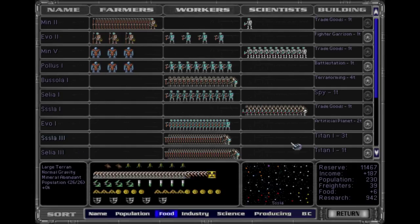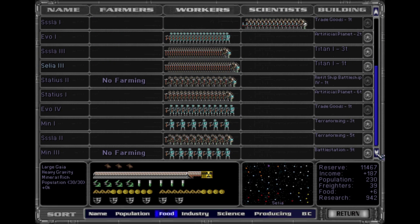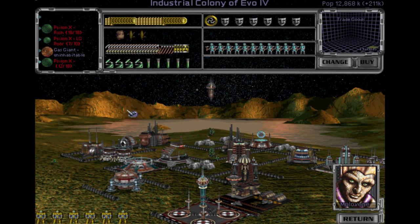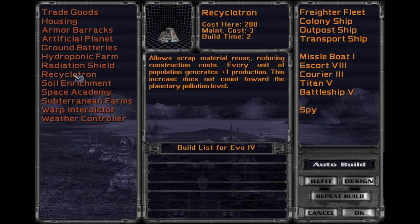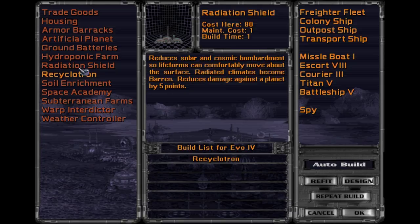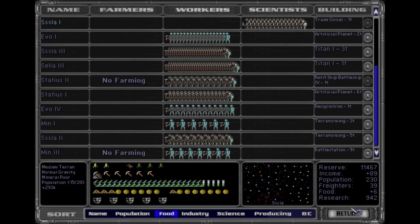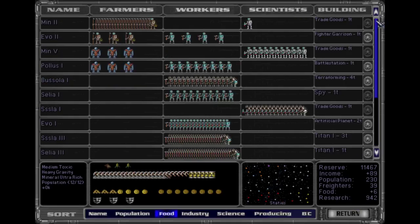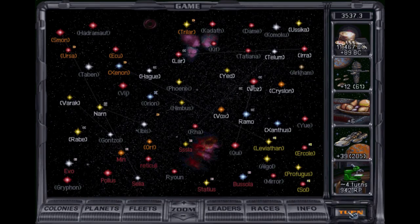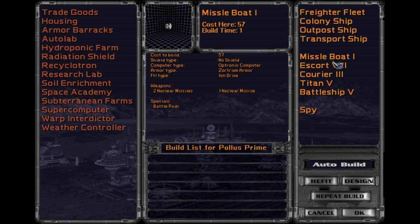Artificial planet. Some more Titans. You're producing goods? No. You build a cyclotron and then an artificial planet. It's good. Then everyone else is terraforming, it looks like, pretty much. Alright, that works. Another ship. Battle station's finally done.